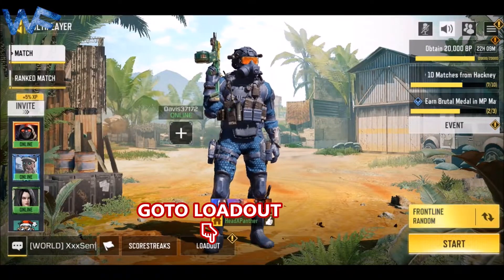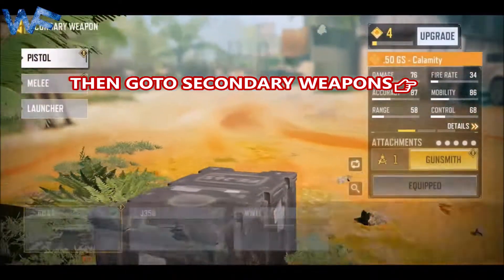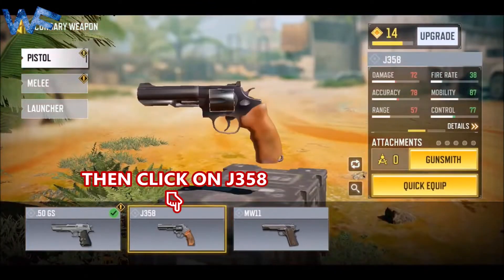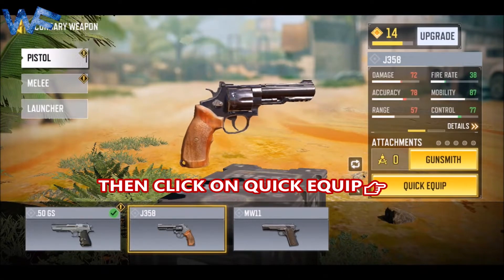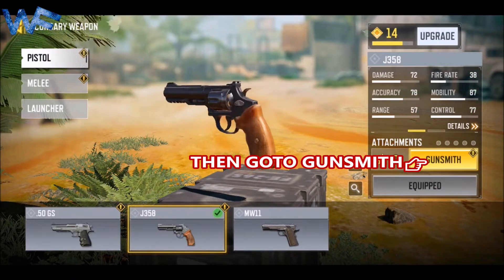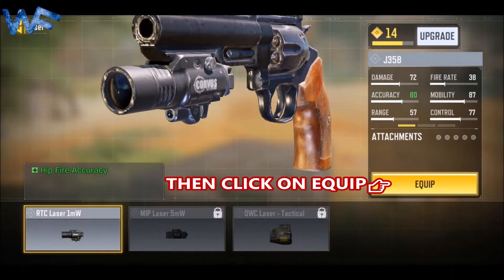Go to the loadout, click on secondary weapon, then click on pistol, then click on the J358 pistol, then click on quick equip. After clicking on quick equip, go to the gunsmith of the J358, then go to the laser and click on equip.